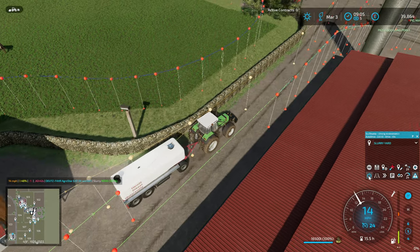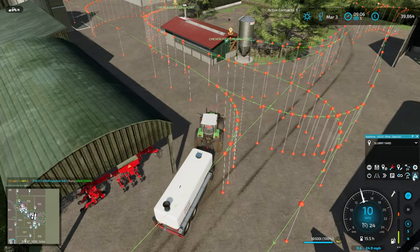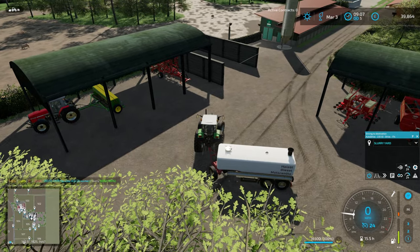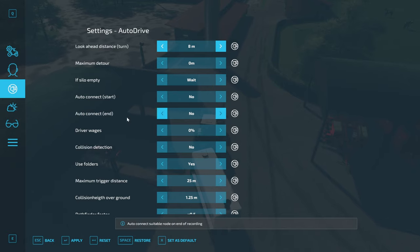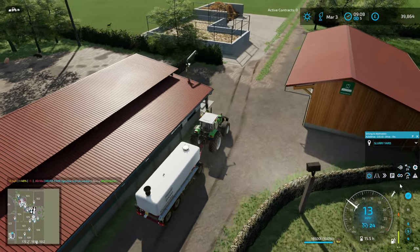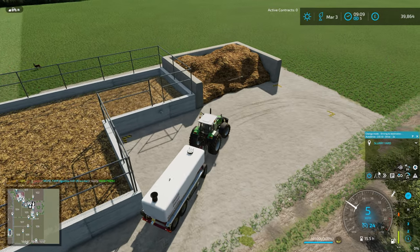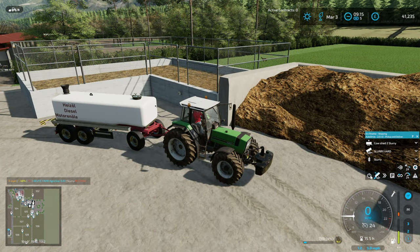Just need to turn the tractor around so it's driving back to the sell point. One of the really nice things about this network is there are so many loops that if it can't get directly somewhere, it can quite quickly drive off, turn around, and come back. This yard is one I populated with stuff when doing the immersion videos — it's got all the animals in here and some kit. The first load of slurry is sold — that's gone for £1,400. It's not a lot, but it's money.